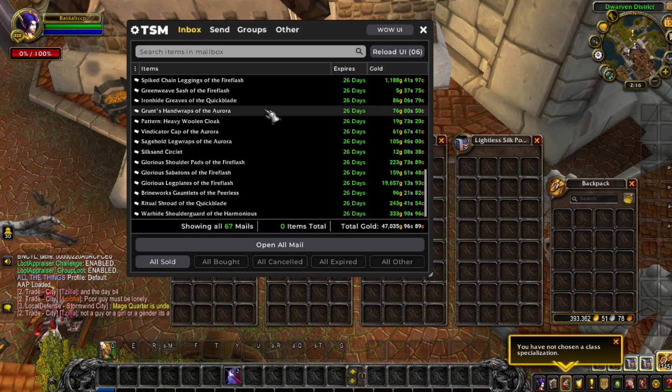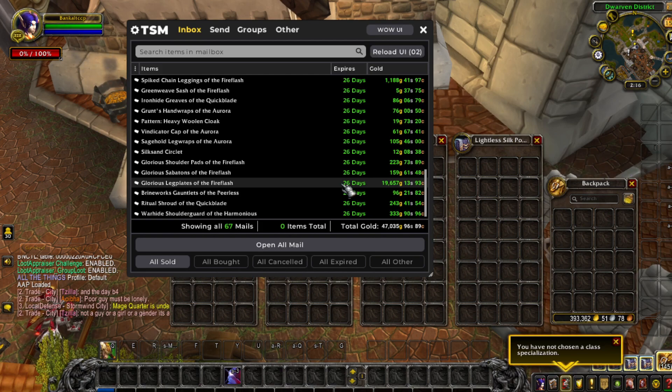Next we have another transmog — I'm not sure what the source is. And now we have the big one: Glorious Leg Plates. It sold instantly for 20k gold, which brings us to 47k total.